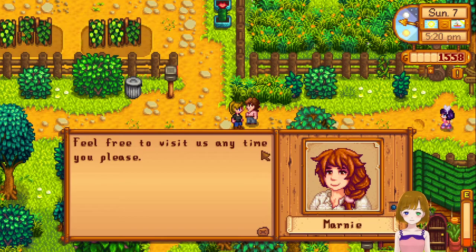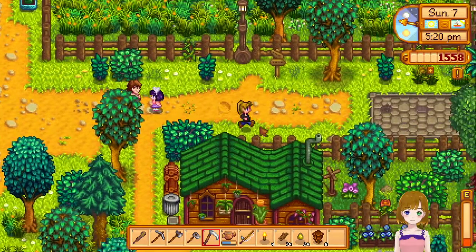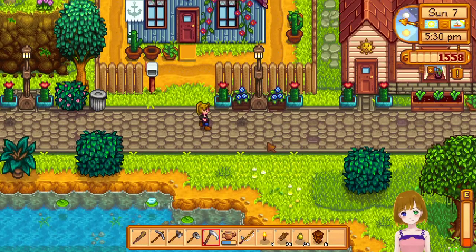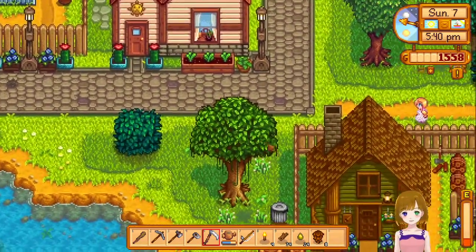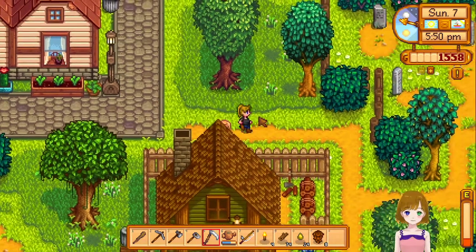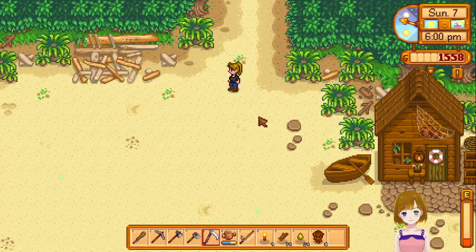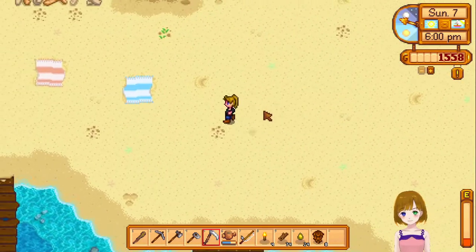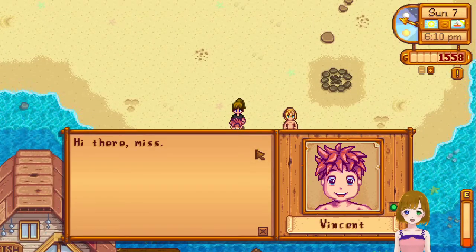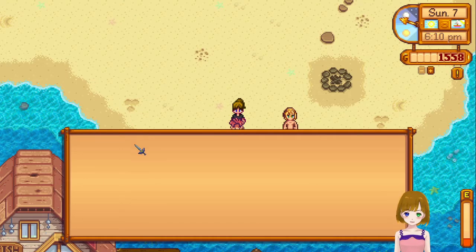There's a lot of grass here now because I did that reset grass thing — I cleared it, then generated grass and it glitched the grass out real hardcore. Emily usually cooks dinner but she makes weird stuff like quinoa. And there it goes again telling me that Penny doesn't have a bathing suit. Looking over at SMAPI — the Stardew modding API — it just sits there with everything going on.